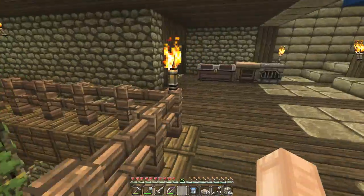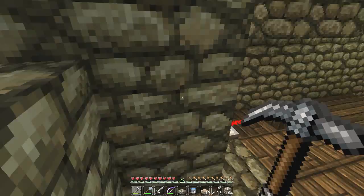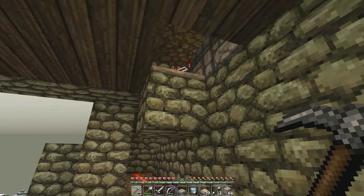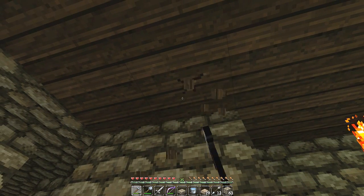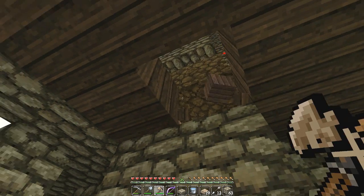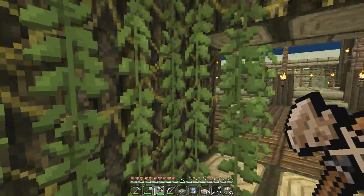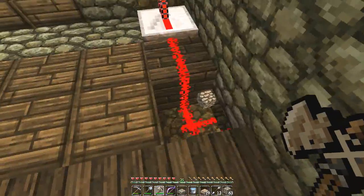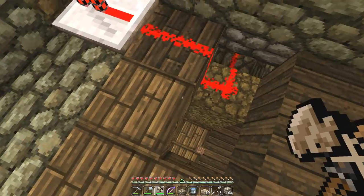Next up, we are now going to be fixing up the mob spawner. This is something we built way back in Season 1 — episode 80 or something — and we never got around to actually fixing it. It's looking kind of ugly. Oh, I broke the circuit! I'm sorry that I broke the circuit. Let me quickly fix this circuit — oh my god, I'm breaking the circuitry. This is not good.